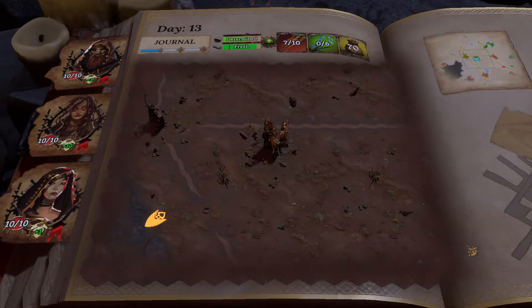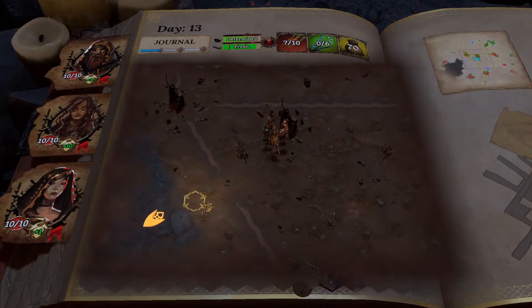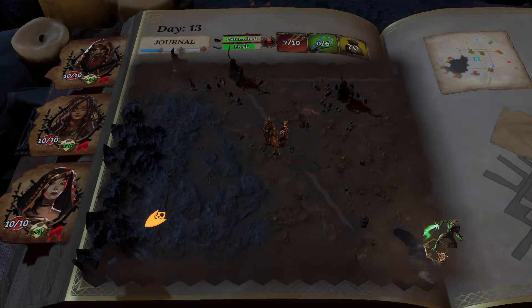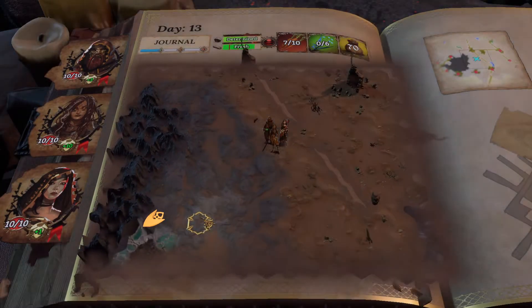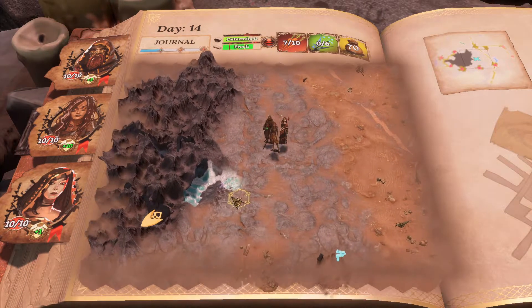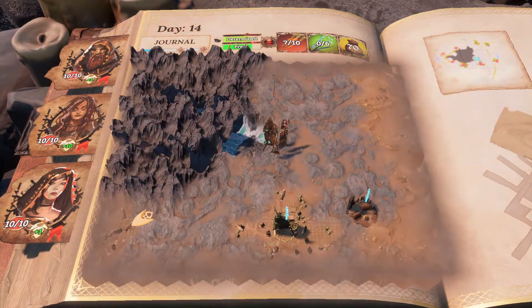Alright guys, welcome back. We are continuing the same first adventure in this game that I've been playing - Trials of Fire, this deck-builder game. Let's see how far I go. This is a medium difficulty and my first run. We found Naya - whatever - like her first trail. That actually looks pretty horrible. It's like the green goblin, and we're gonna avoid him with glacier. Alright, go go go.